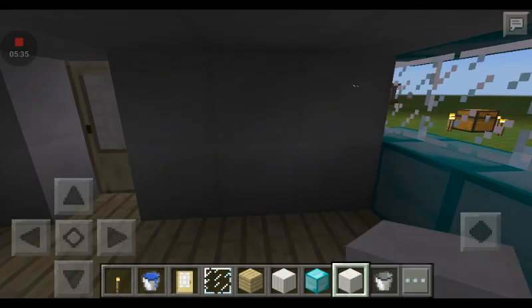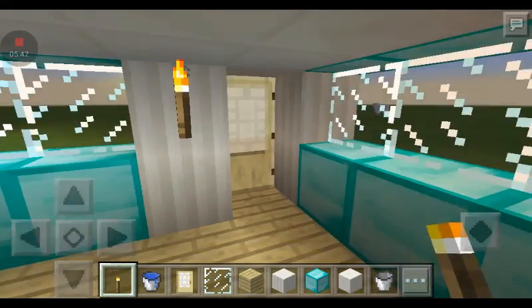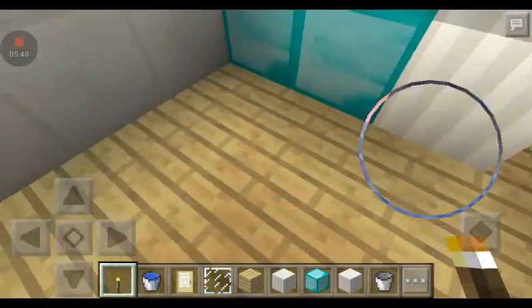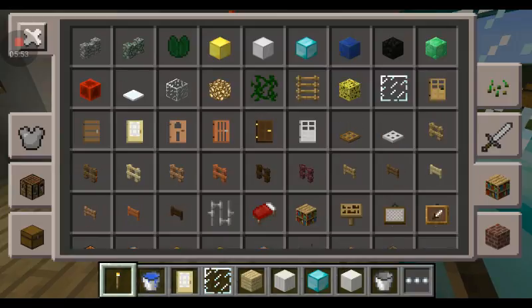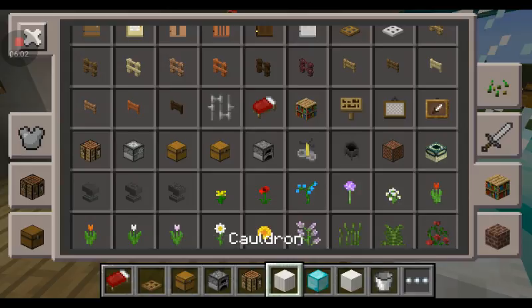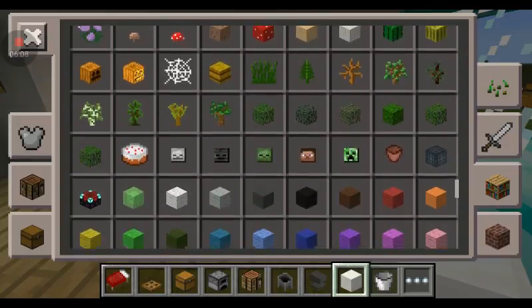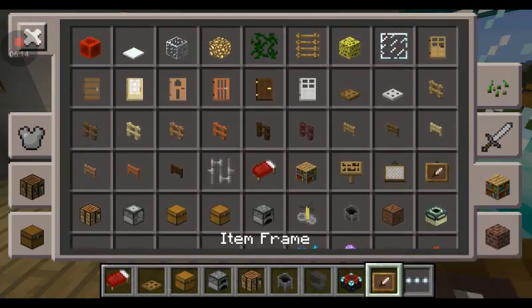We're gonna do some similarities from our old survival house, so you're gonna put some torches — it does not matter where. Over here you're gonna get rid of this torch, and you're going to get a bed, a trapdoor, a chest, furnace, crafting table, cauldron, anvil, enchantment table, and some item frames.